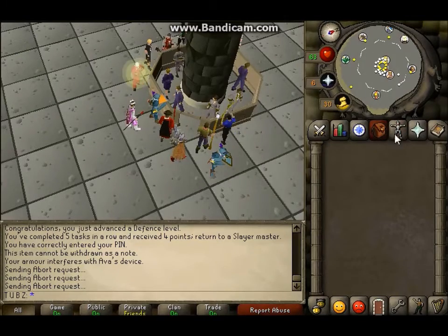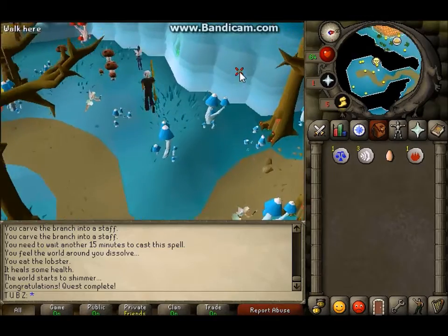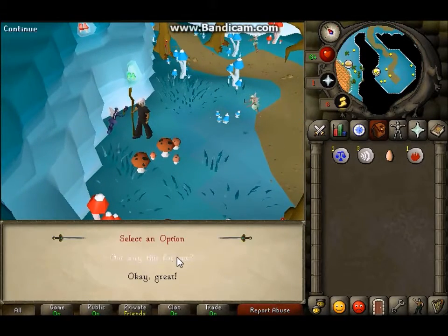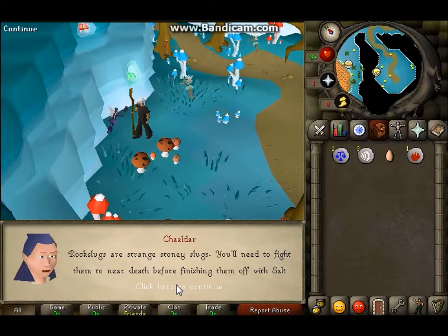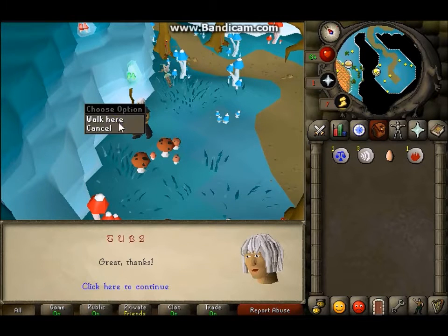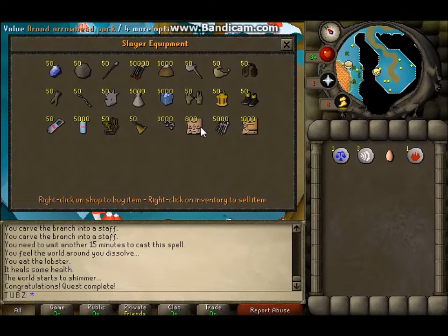I've accomplished a few things throughout this video. This is me talking to Shadler — I'm going to call her Shadler. She gave me a rock slug task. I did the Lost City Quest, which is how you get there, and now I'm able to get assigned better slayer tasks.